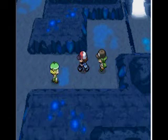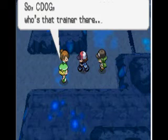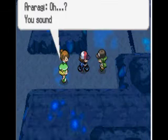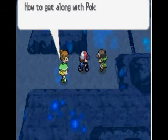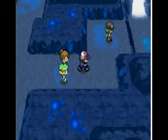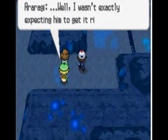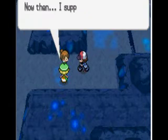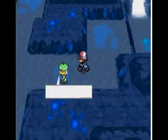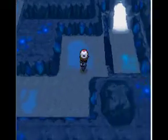Here comes Bianca, and then here comes Professor Juniper. N basically identifies himself as the guy. He says some stuff and runs off mad. She says some stuff and walks off, and Bianca mentions she's serving as a bodyguard for the Professor — that's kind of lame.